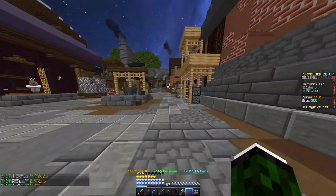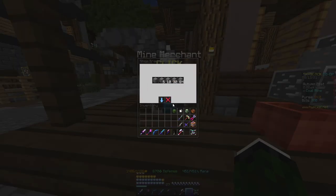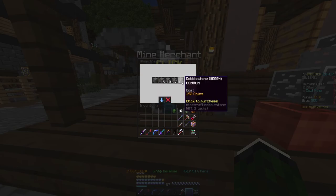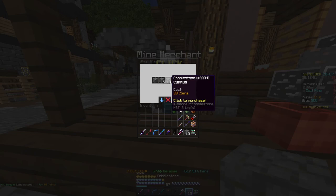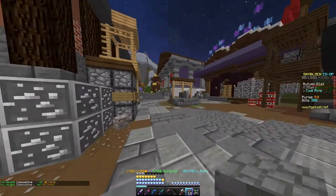Next, what you want to do is run over to the mine merchant here. What you want to do is go to the cobblestone, buy the cheap option at 15 coins, and then buy the 15 cobble.